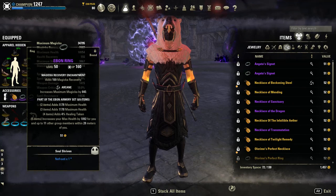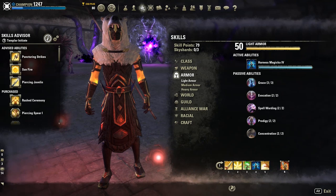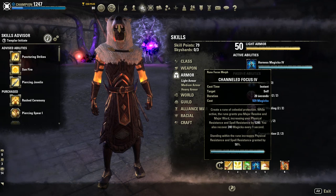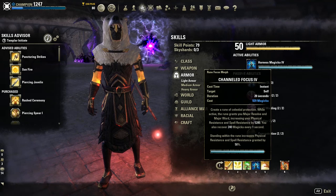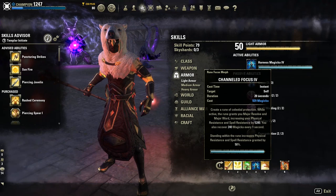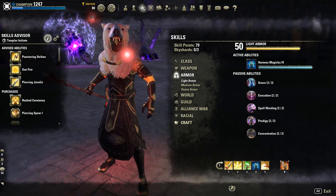Now we're going over skills. On your back bar we have Luminous Shards — great for tanks. We have Channeled Focus, which is your source of sustain, major ward, and major resolve. Keep this up as much as you can; it's convenient on this fight because Mulaamnir stays stationary after she ports, so you get good time investment from using the skill. We have Power of the Light, and this is why I prefer to be a High Elf as a templar group healer in veteran Cloud Rest.